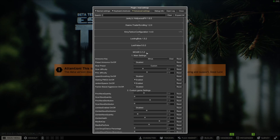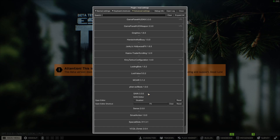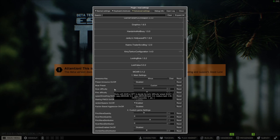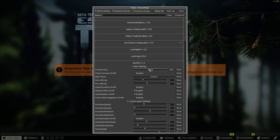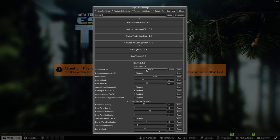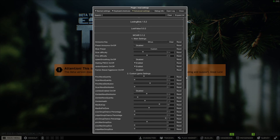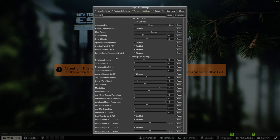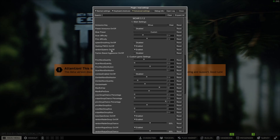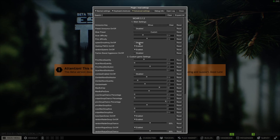These are the settings — get the SAIN mod, and that's pretty much it. If you guys still don't have it, I'll leave the link in the description so you can download it. Make sure you always have the announce key set to whatever works for you — mine was set to minus since I don't use that key. PMC wave quality is pretty simple: it controls how high the quality of the waves will be.